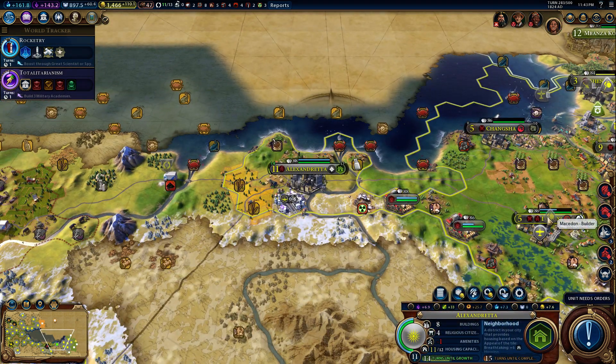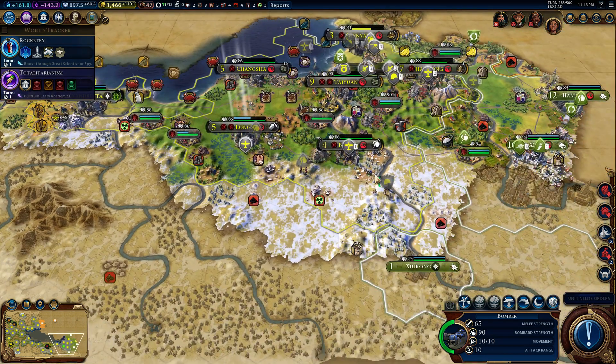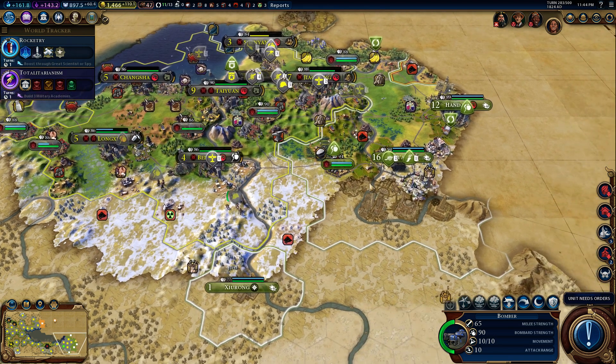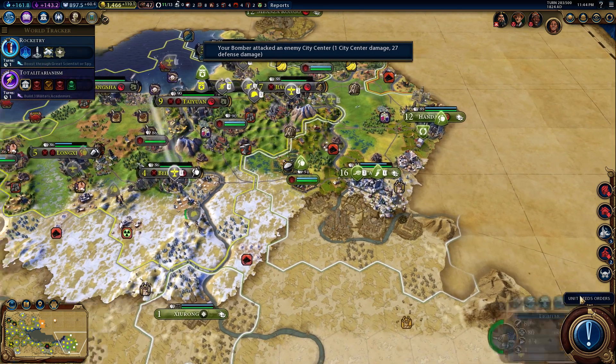Wait - let's get these crabs. Well, missed opportunity, but I will get those crabs. You are the bomber. I can move you - I moved you here. I can actually bomb Xi'an! You are a long distance bomber. Let's see what kind of damage I do to their capital - long distance bombing. Probably not too much damage but we'll get it started. Yeah, that's not bad from one unit from far away - pretty decent.